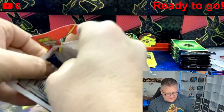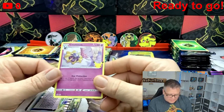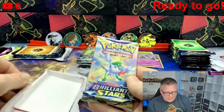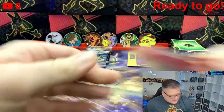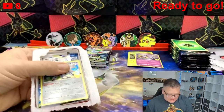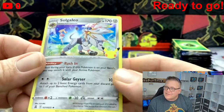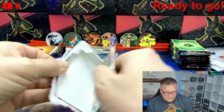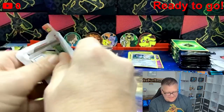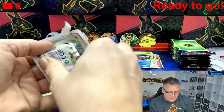Let's hope we can hit some. We got a Cosmo holo from Celebrations — I like that a lot actually — and Brilliant Stars. Pack six — looks like another Brilliant Stars. We got a Solgaleo holo — however you say that — another cool holo. Brilliant Stars again. Looks like Brilliant Stars is the main pack so far. We got a Palkia holo from Celebrations, another cool holo, and another Brilliant Stars.